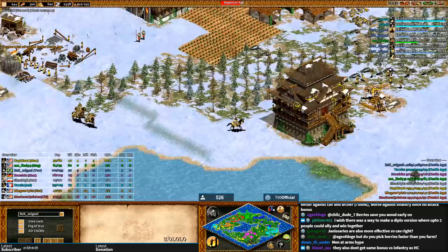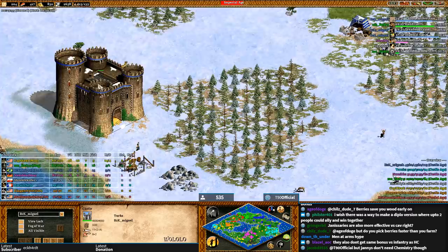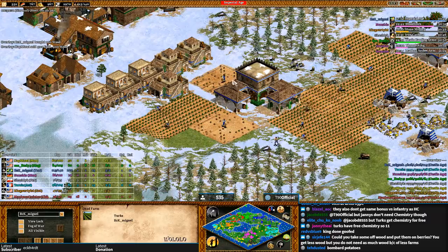Janissaries don't get the same infantry bonus as hand cannons — that's interesting. I would go Janissary, bombard cannon, and bombard tower, probably siege rams and maybe hussars. Champions you'd normally make to counter enemy trash, but why bother when you have gunpowder? Oh look — Tarzis has walled in Captain Cool, which is kind of funny.